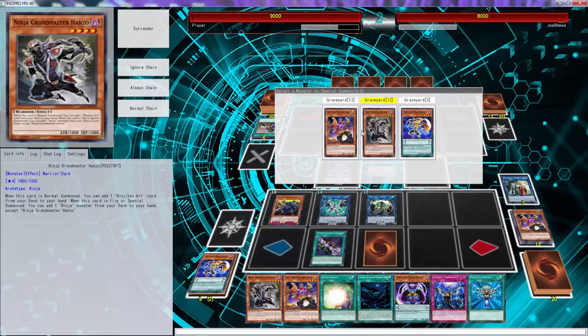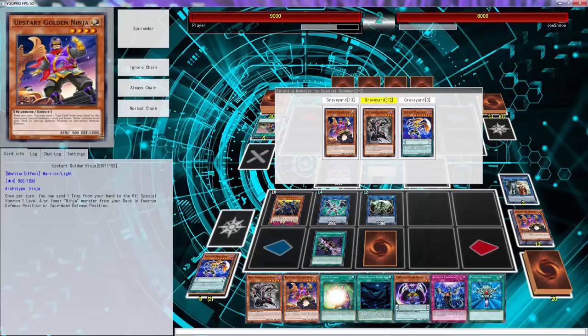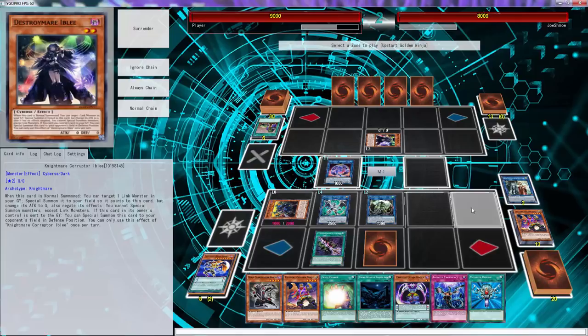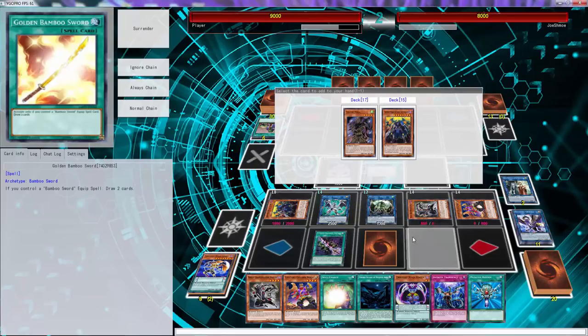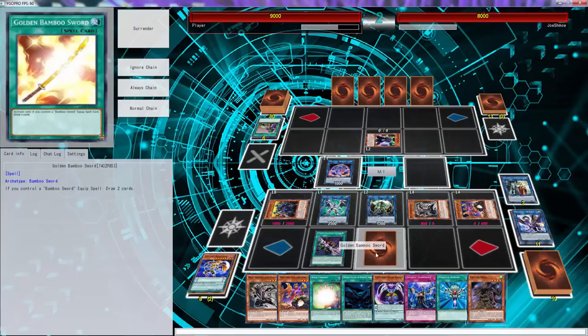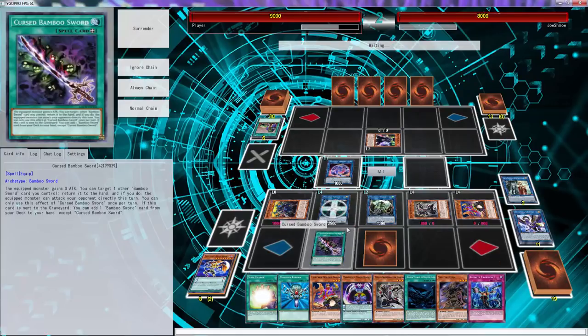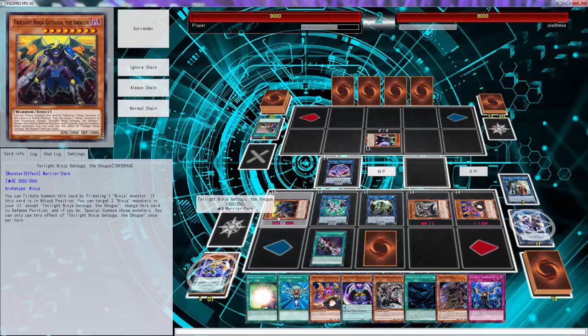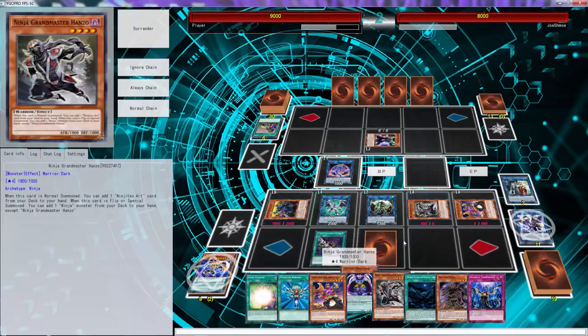I hate myself so much. God damn it — I thought I really had the two Hanzos in the grave. Upstart can go right there, Hanzo can go right there, draw a free card. We'll add Yellow Ninja I guess. So then what we can do is use these two and normal summon Hanzo.